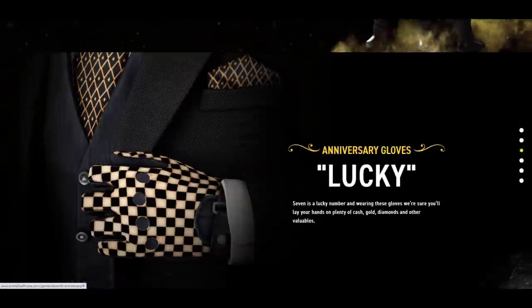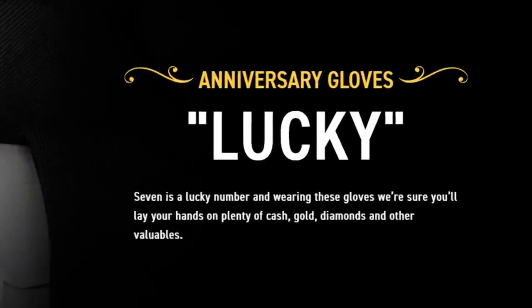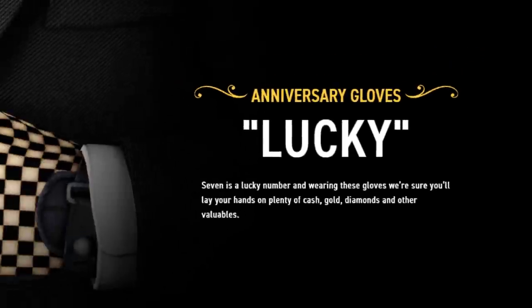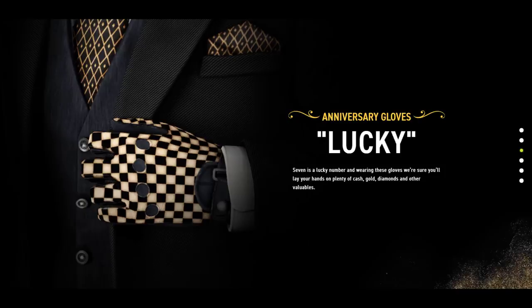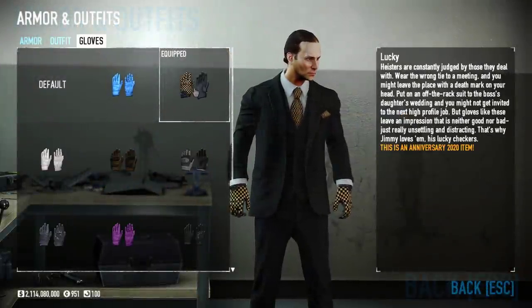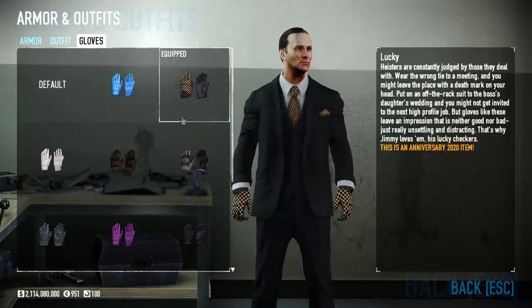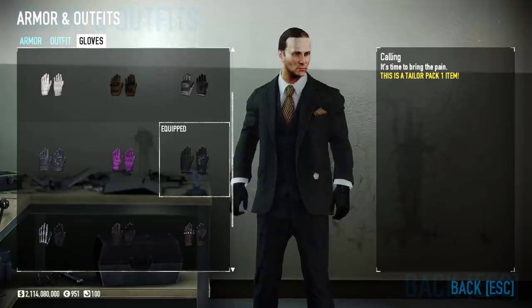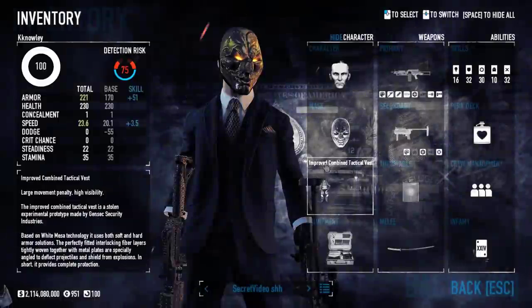Next up we have a new pair of lucky gloves to rock. As stated by Overkill, 7 is a lucky number and wearing these gloves, we're sure you'll lay your hands on plenty of cash, gold, diamonds and other valuables. These gloves follow the same colour scheme but are chequered instead. I think for handwear they're a bit much — their description notes they're Jimmy's favourites, for being unsettling rather than leaving any particular impression. At least Overkill knew the gloves were a little more charming, shall I say, rather than classy. So even though I don't love the gloves and they're a bit gaudy for my style, thanks to the previous update I can still rock the brilliant looking suit but go for some more understated gloves to complete the look.